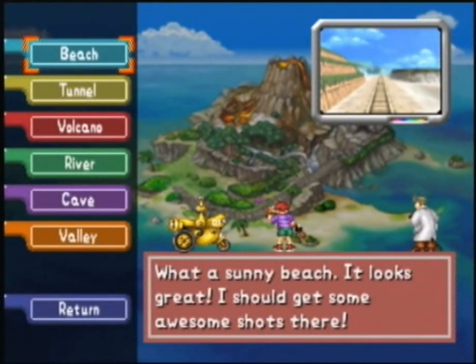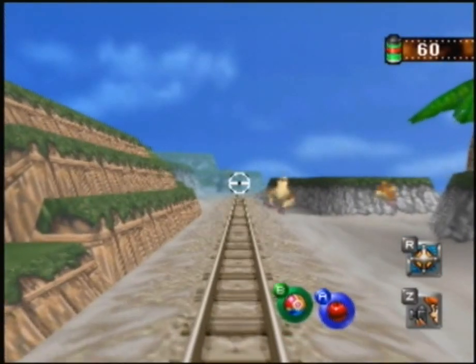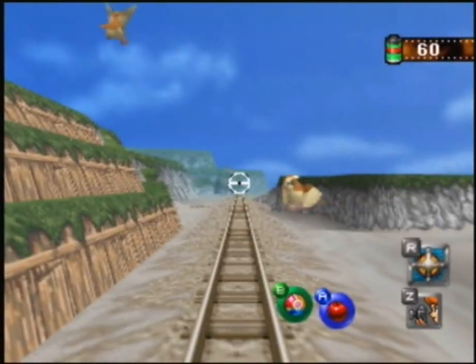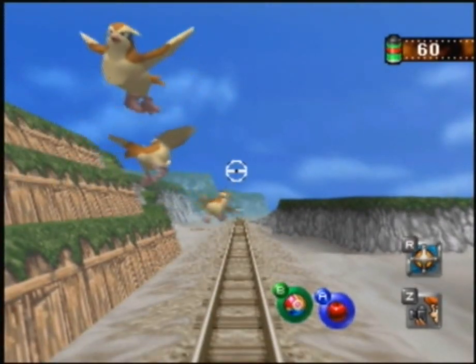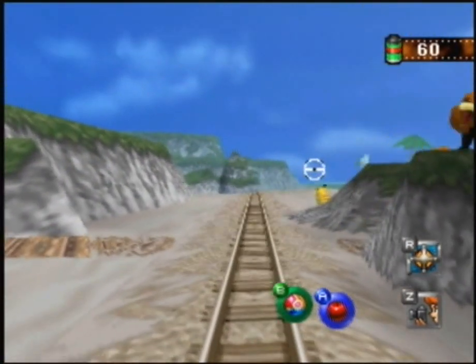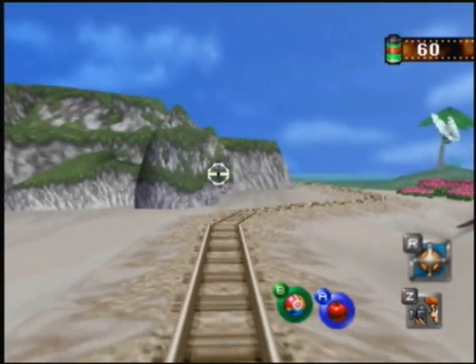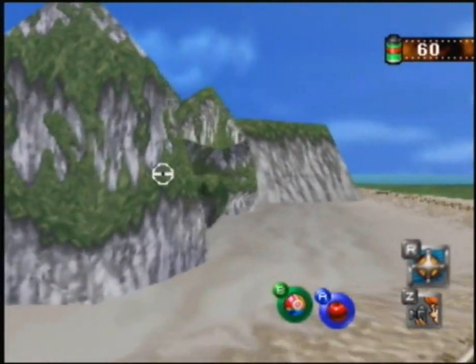Hello guys, back for episode 5 of the Pokemon Snap walkthrough. Last time we just got the dash engine and Professor Oak told us about the Pokemon signs. Oak crashed into a Pidgey, and the dash engine goes quite a lot faster — so much better. We should be getting the Pokeflute right after we do this.